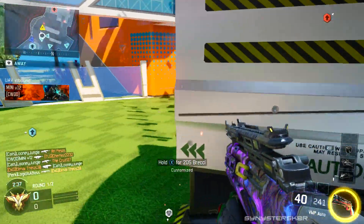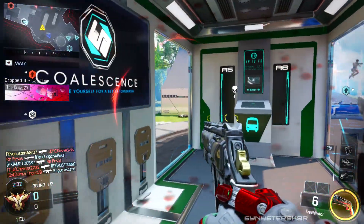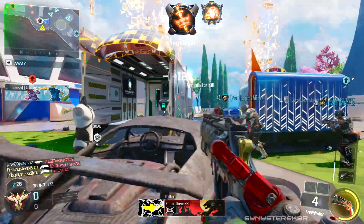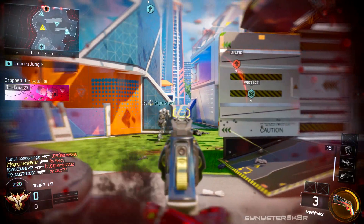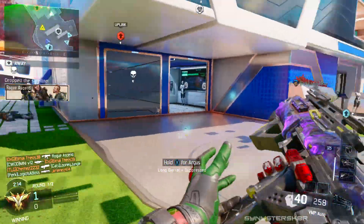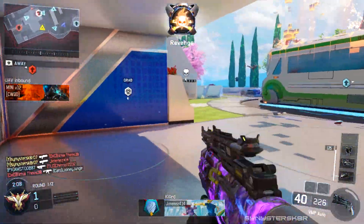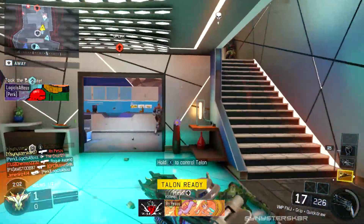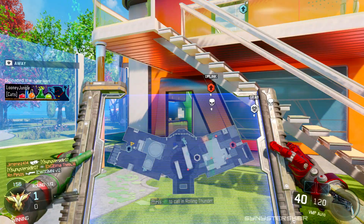The class I'm using in this gameplay is the VMP SMG with the dark matter camo. If you saw my best-to-worst video or my First Try Fridays, you know what I said about the VMP. The class setup for this particular gameplay is the VMP with quick draw grip and FMJ attachments — FMJ on Nuketown, I love it, we'll get back to that. The perks I'm using are Overclock, Fast Hands with Perk 2 Greed, Scavenger, and Tactical Mask.